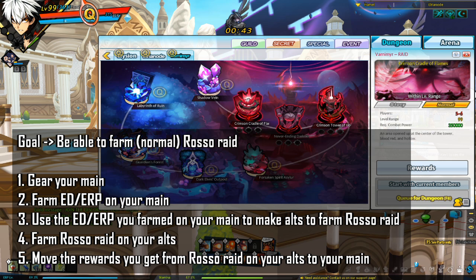The event roughly left players somewhere in the 12x level region. Your next goal in the game should be to get to a point where you can farm Rosa Raid. Rosa Raid is not your typical dungeon, so farming it is a bit unique. Your roadmap to farm Rosa Raid looks something like this.